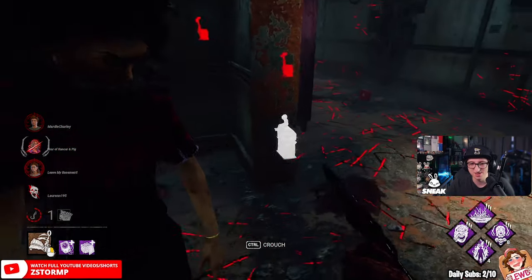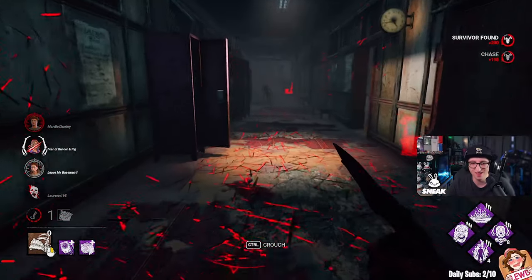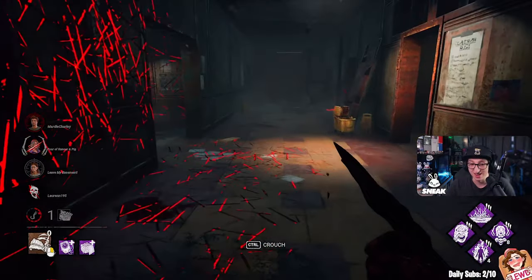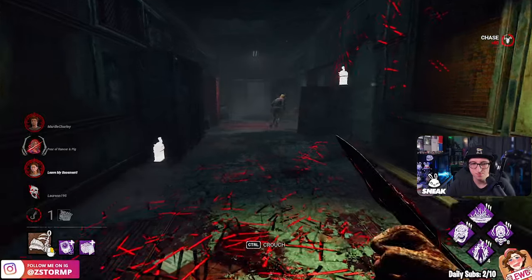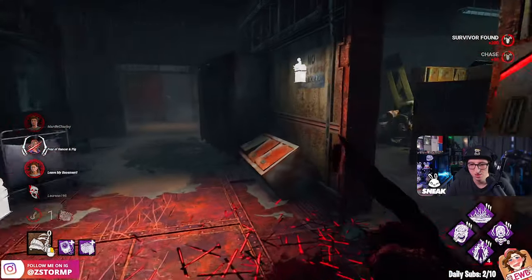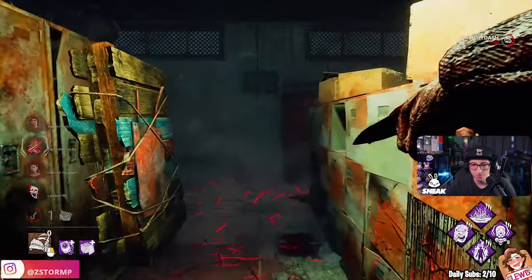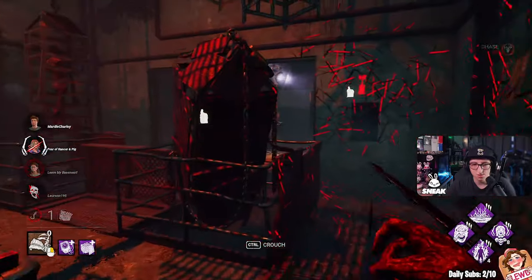Get the head pop — please! Did they use the Fire Up? They used a flashbang on me I'm guessing. 91 to head pop. Did she drop? She did — oh, Steve got a trap off.